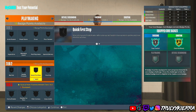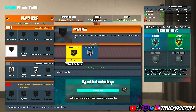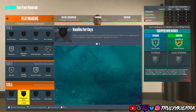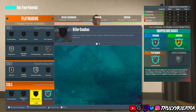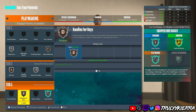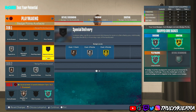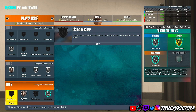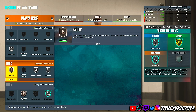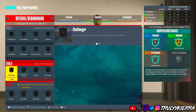For playmaking I put on bail out, quick first step, hyperdrive, unpluckable, handles for days, and vice grip. You definitely want to add some extra badge points to the playmaking category to at least get clamp breaker on silver. Put the plus-four there, and if you have any extra badges from hitting level 39 you can add them here as well.